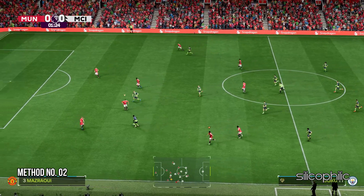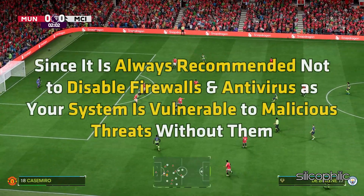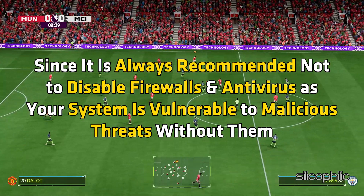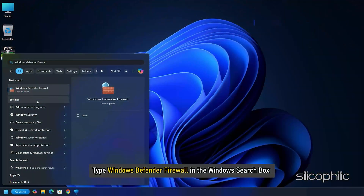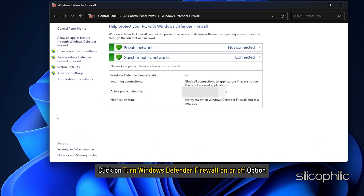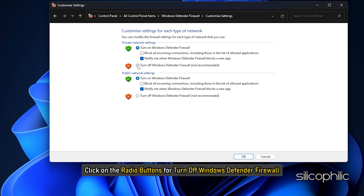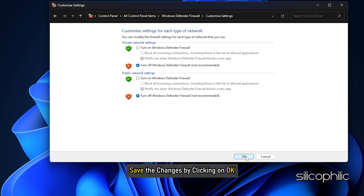Method 2: Disable Firewall. You can also disable Firewall for the time being. Since it is always recommended not to disable firewalls and antivirus, as your system is vulnerable to malicious threats without them, enable them soon after. Type Windows Defender Firewall in the Windows search box and select the top option. Click on Turn Windows Defender Firewall on or off. Click the radio buttons for Turn off Windows Defender Firewall (not recommended) for both private and public network settings, then save the changes by clicking OK.